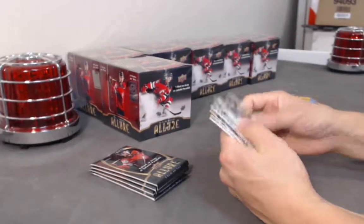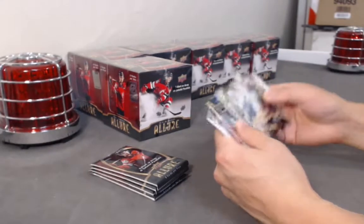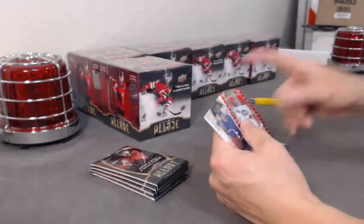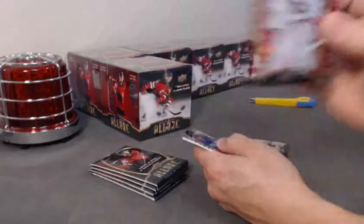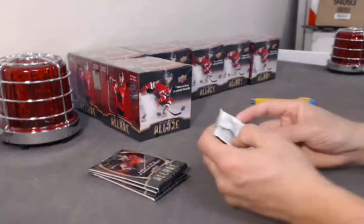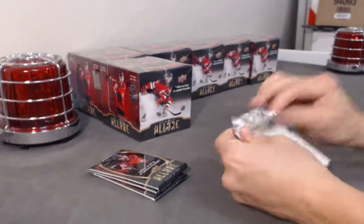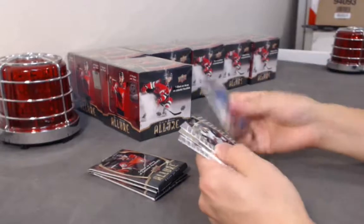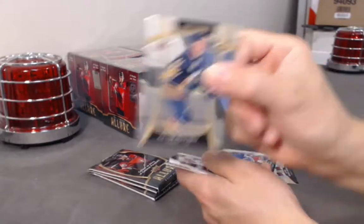Pink diamond. Les Perrons top 50. We have a Carey Price red rainbow. Mikheyev base rookie. Mikheyev base rookie. Mikheyev base rookie. Victor Olofsson variation rookie.